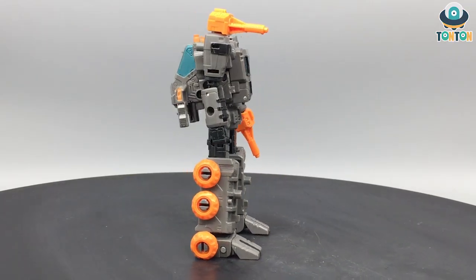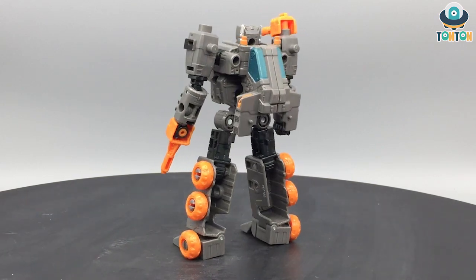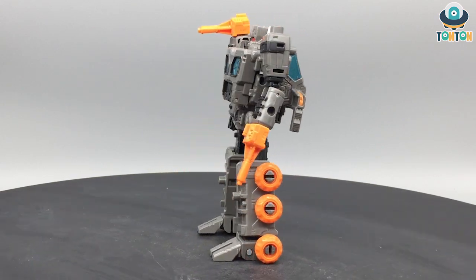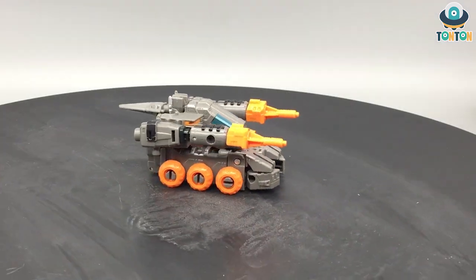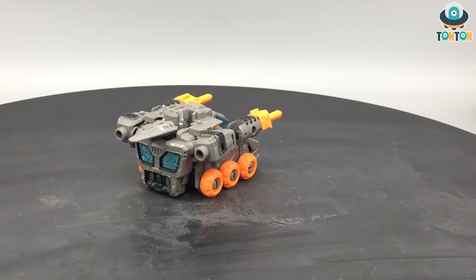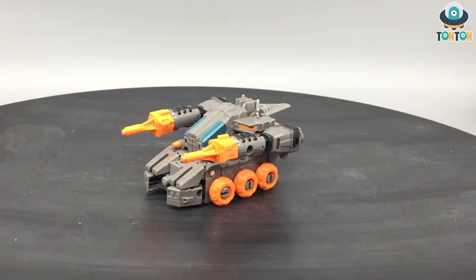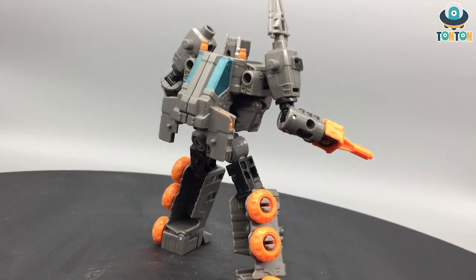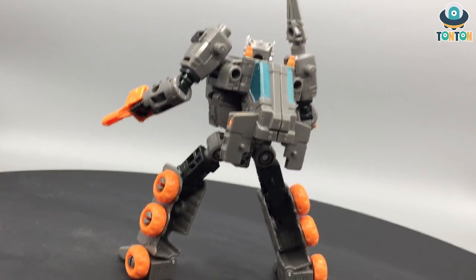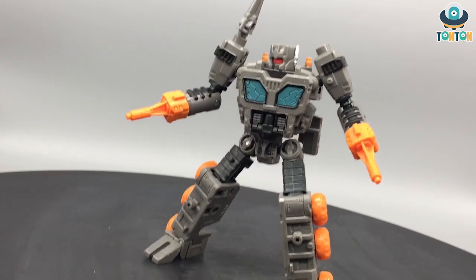Next, number six is Fast Strike, a really nice weaponizer. He has a great robot mode, the vehicle mode looks decent, and as a weaponizer he can easily mix and match with other bots. He can also transform into a really long spear for use with Scorponok, which is cool. I do find it a bit odd having Scorponok's big claw arms paired with the spear, but I still highly recommend this Deluxe Class figure.